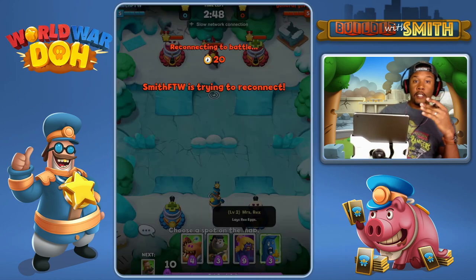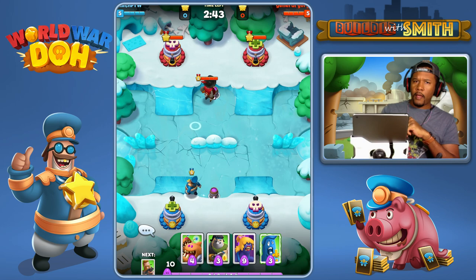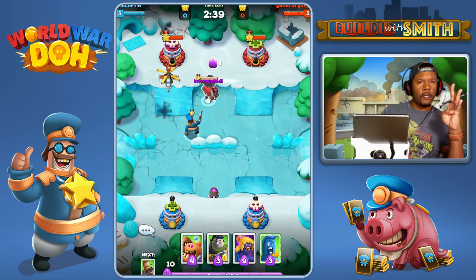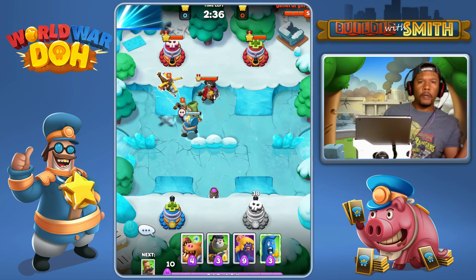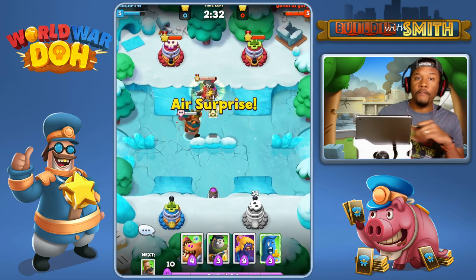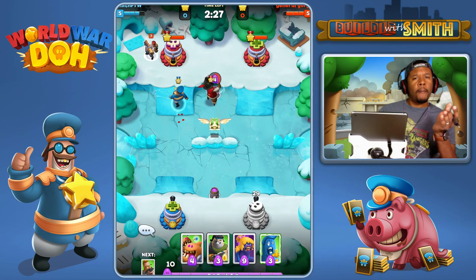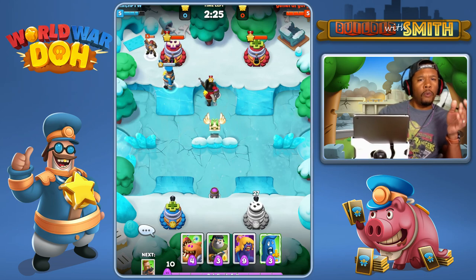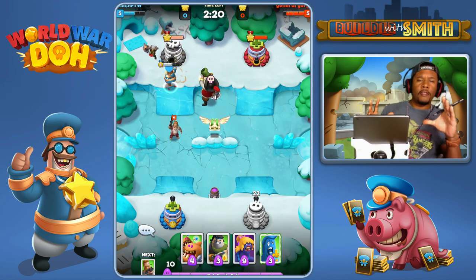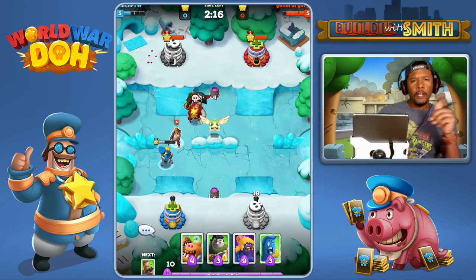Your main objective is to get more stars than your opponent. There are two towers — well, technically there's four towers because you have two and your opponent has two. Each tower is worth one star. And if you eliminate your opponent's commander, then you automatically get three stars. So you want to try to go for the three-star action and eliminate their commander. But if you can't quite get there, just take out one or two towers, one more than they do, and you'll win the game.